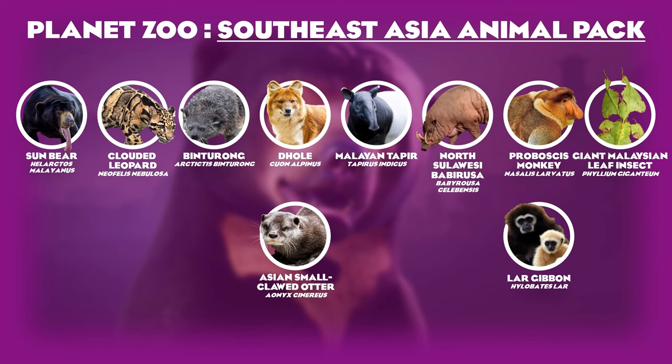In place of the proboscis monkey I would have picked the lar gibbon, which is an animal I was actually speculating would be in the pack at the time. The proboscis monkey is probably a bit more endangered than the lar gibbon, so it arguably deserves the spot more. And in place of the giant Malaysian leaf insect, my most requested exhibit animal: the king cobra, the largest venomous snake in the world. It took so long to get even a desert horned viper, and there are so many incredible snakes — vine snakes, black mambas, reticulated pythons.